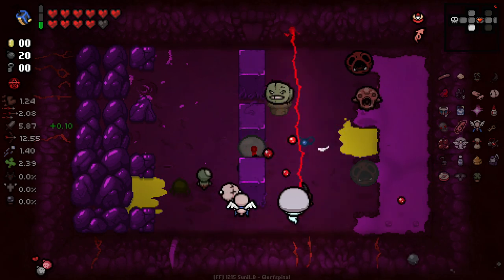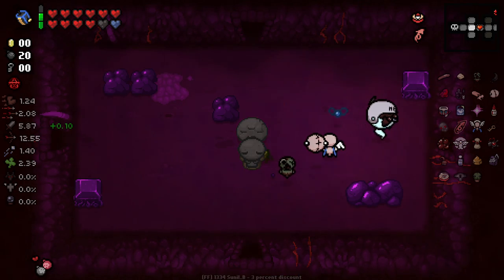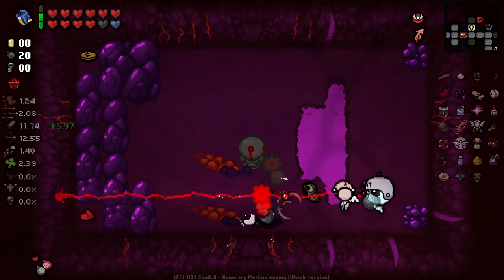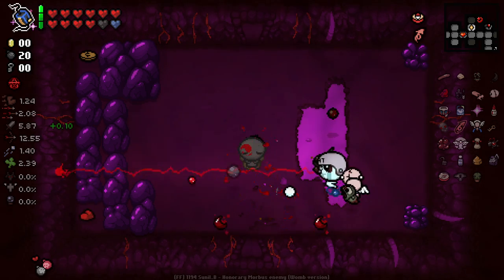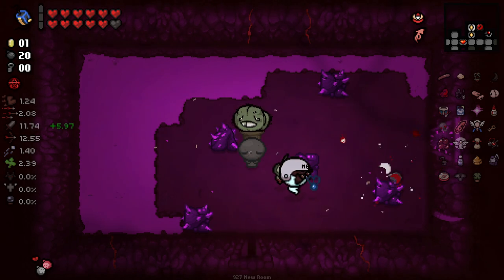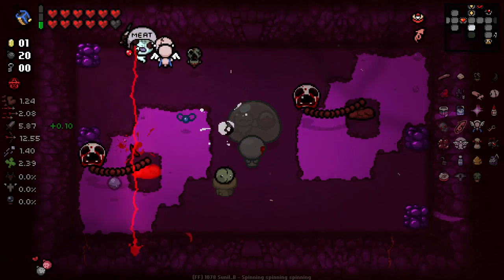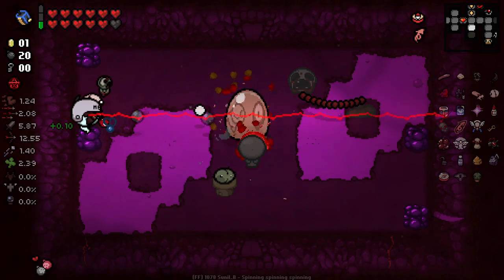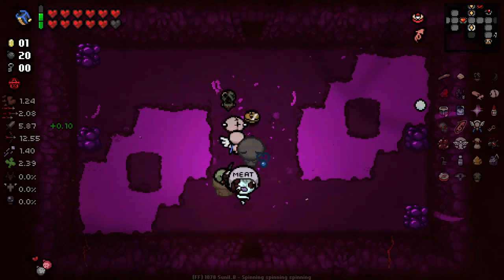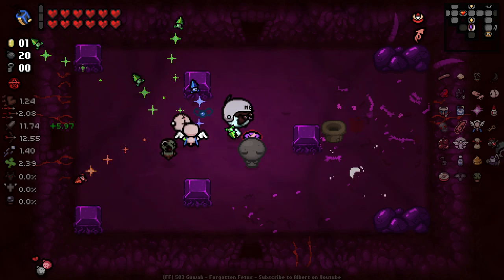I kind of want to see if I can get to max red hearts — I don't know if there's an unlock for that, but I feel like there would be. Hey, all we need is a soul heart and we can do it. We just need to not get hit and clear another few rooms. That's one done. This shouldn't be too bad — not too much apparently. One more room to clear without taking damage. There you go — it didn't unfortunately unlock anything, but I can say that I've done it.